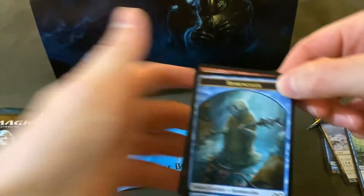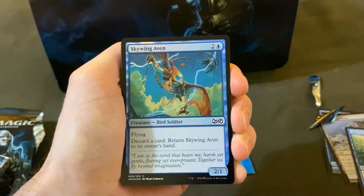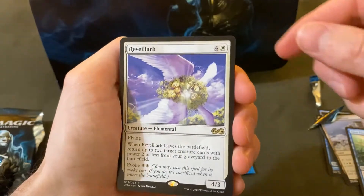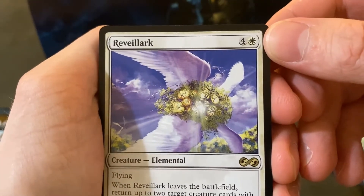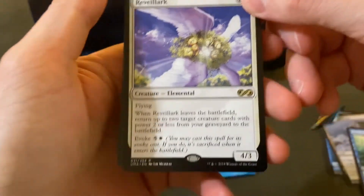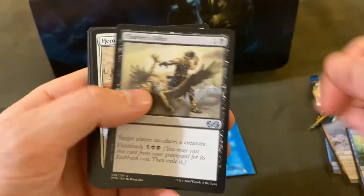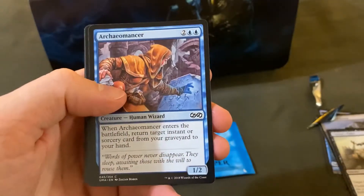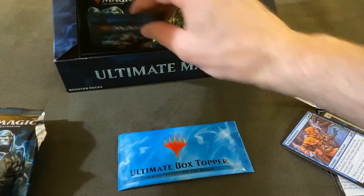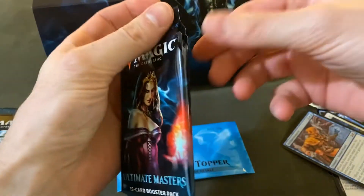Party time! Another Homunculus token. Skywing Aven, and for the rare — Revelark. Not exactly sure what's going on in there but it's Revelark. Unstable Mutation, Chainer's Edict, Hero of Heroes. Let's see if it holds true — is there anything good in this silly pack? Let's find out.